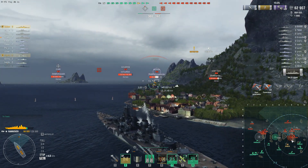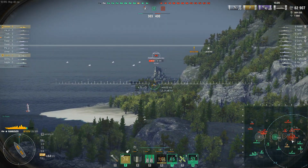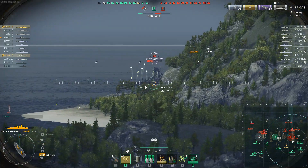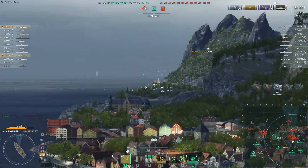There we go — that was a very lovely salvo, more of that please. Although I think that Musashi is going to reverse now, which makes a lot of sense. So the enemy has C but we have B — it could be a lot worse I guess. A is currently being taken.